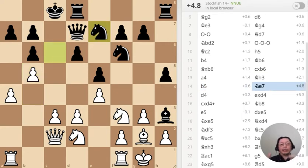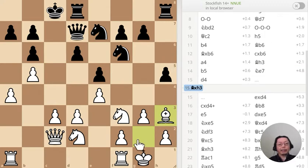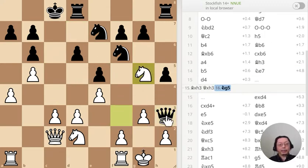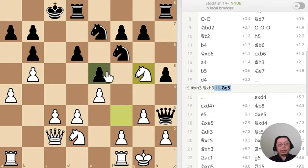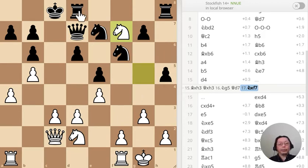Both sides are attacking one way or the other, and this position is plus four. Now I didn't notice it at the time, but there is a tactic here where I can just take the bishop. The queen takes bishop, and the queen gets trapped — it cannot go here, cannot go here, or it can go here. Let's say the queen goes here, I push a pawn and fork the rooks. That's a quick tactic I could have done.